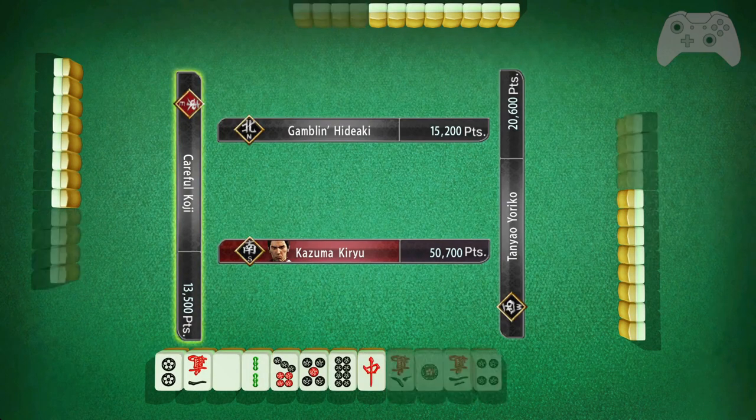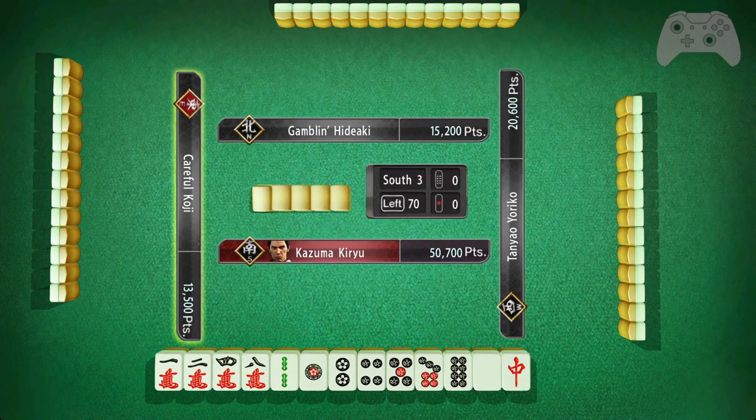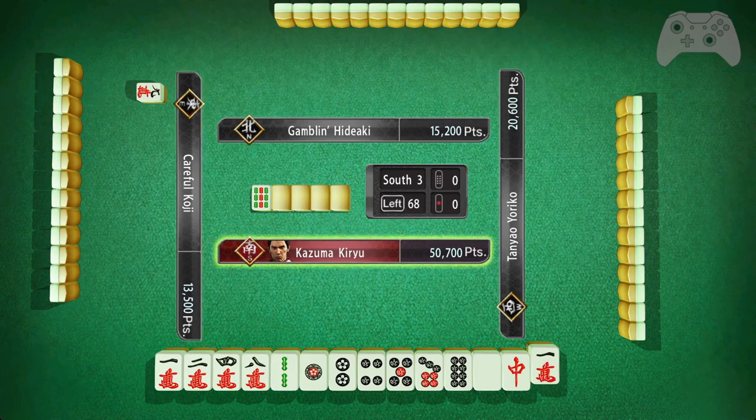What are we in now? South two, South three. South three — okay, almost the end of the game. This game goes to South four.